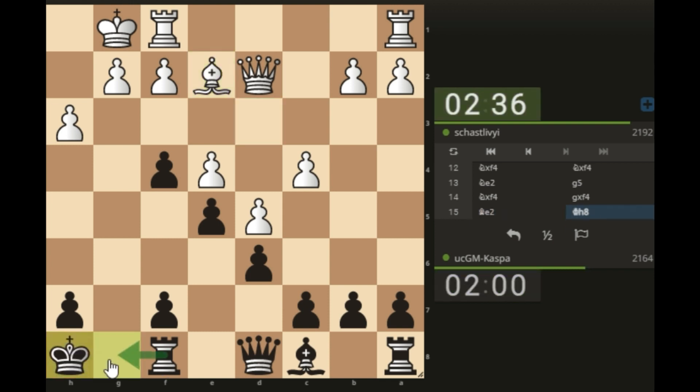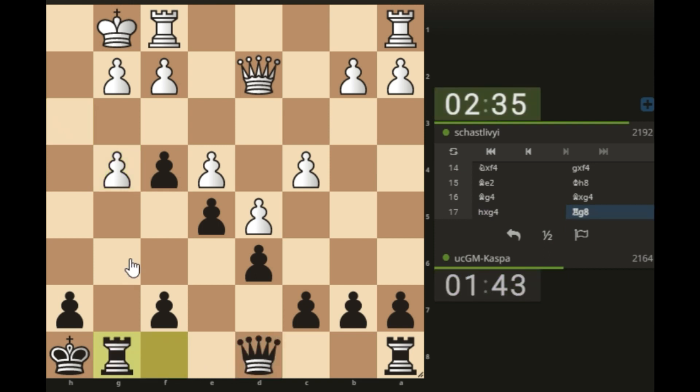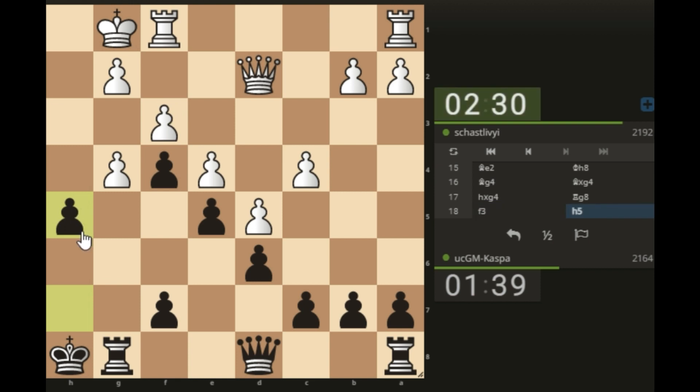Now I go king h8, then rook g8 is coming. First I take the bishop, then queen h4. Or rook g8 attacking the pawn first — I also have ideas of putting my rook on h6. Now I can go queen h4 first with my pawn, attacking the g4 pawn. G takes h5.